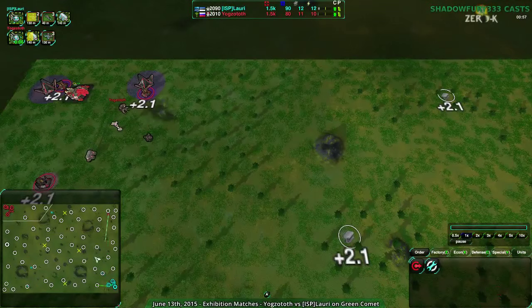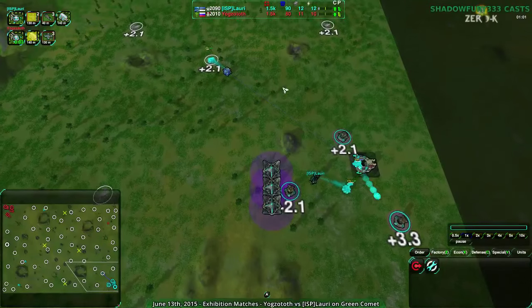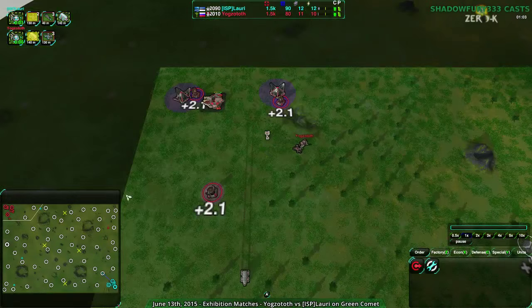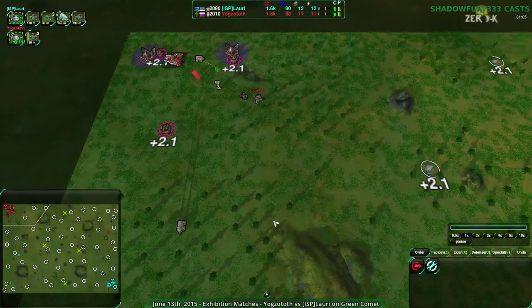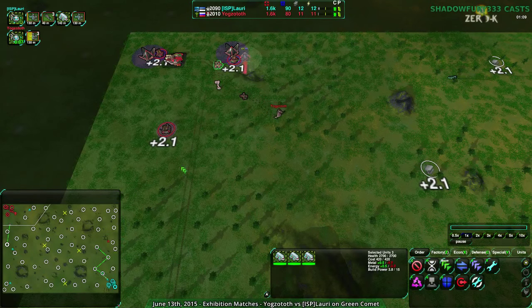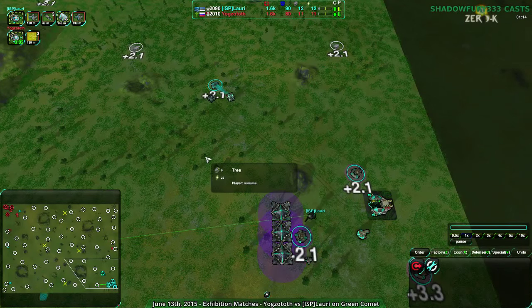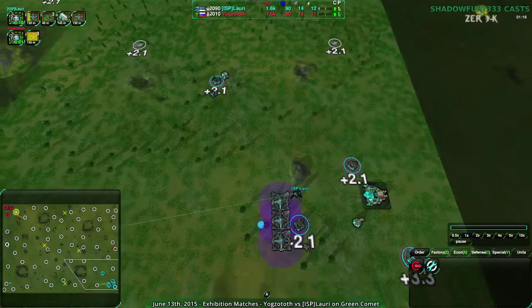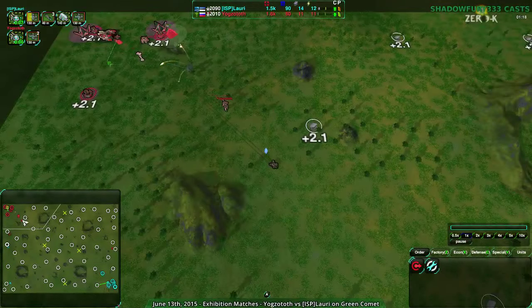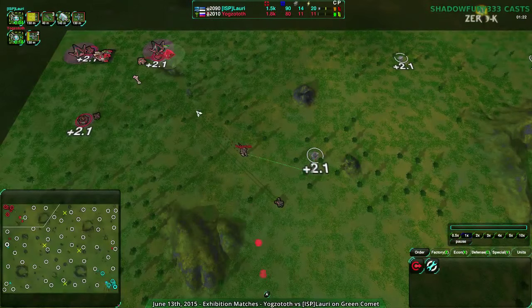So Lory will definitely know what Yoggzototh is up to. But at this point, neither player is doing anything out of the ordinary. Both players are basically going for the standard Mason Scorcher, because given the size of the map, you would go that order. Yoggzototh actually has two Masons compared to one from Lory, and Lory is going to be setting up a little bit slower. This is kind of tricky though.